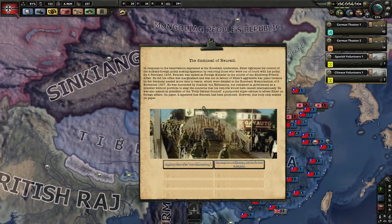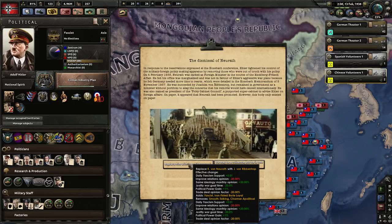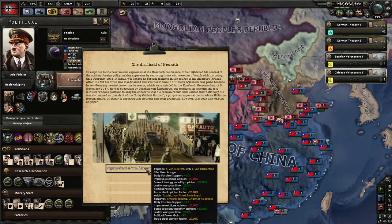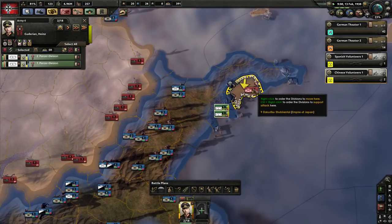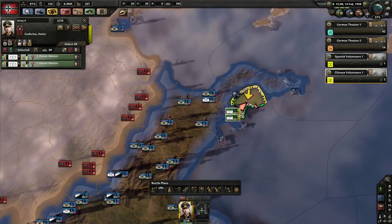The dismissal of Neurath — in response to reservations expressed at the Hossbach conference, Hitler tightened his control of the foreign military policymaking apparatus. We can get von Ribbentrop, so we have an option to replace our foreign minister. This gives us more political power and lower justification. I don't think it makes that much difference, but hey, why not? I'm not going to lose political power just to avoid getting a von Ribbentrop. Not a nice man — he was tried for war crimes — but he does have some good bonuses, so we're going to get him.